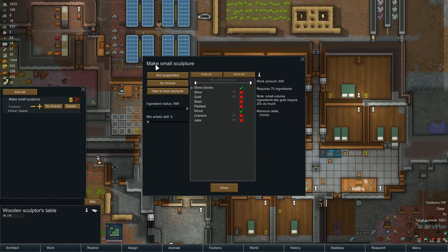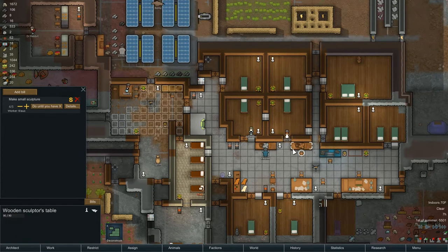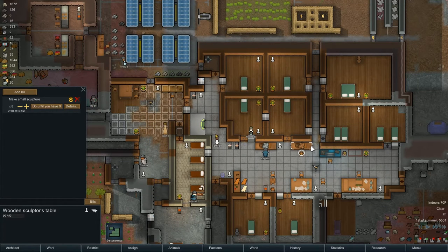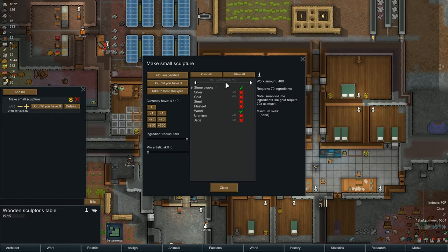How come it's a different sculpture table? Hit points - they're both wooden sculpture tables yet the details are different; the game gives me two choices here. Do forever, do until you have five... do until you have ten. It's a different setup. The game is not updated - what would cause that? I don't know what to make of that. It's really odd.